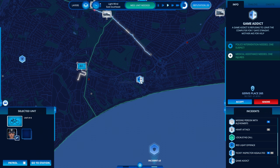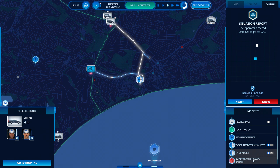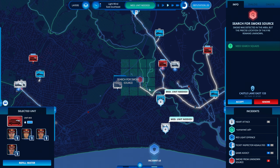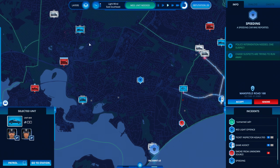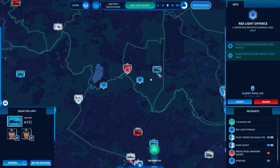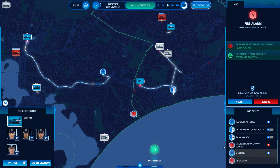Operator going to the incident, awaiting orders, on my way. Smoke from an unknown source — go check it out, go help. Speeding unit — awaiting orders, in pursuit. Red light offense — chase him down. Fire alarm.